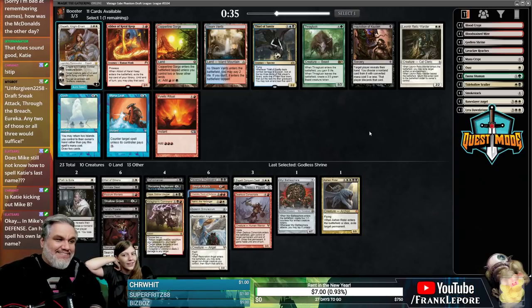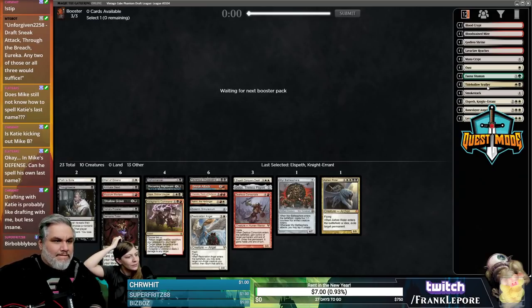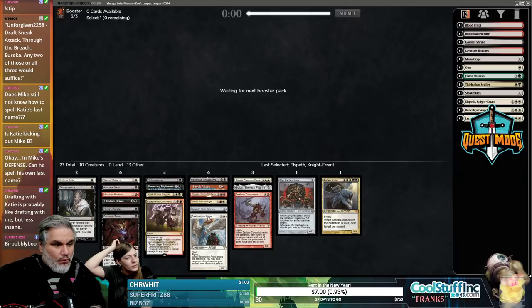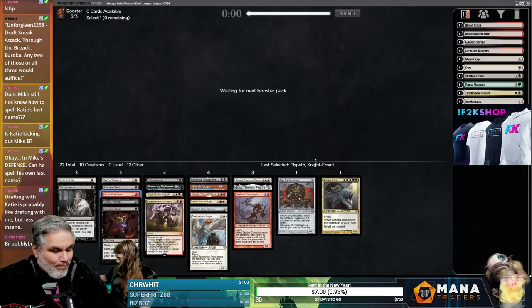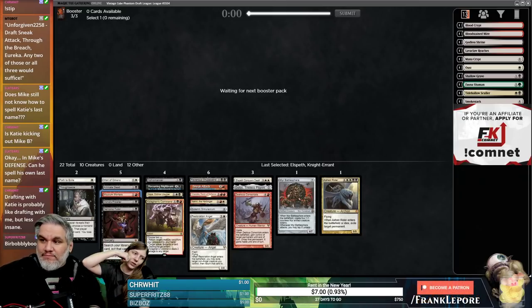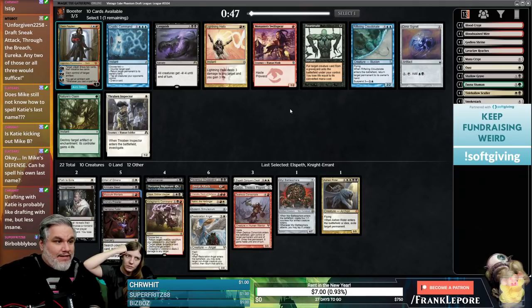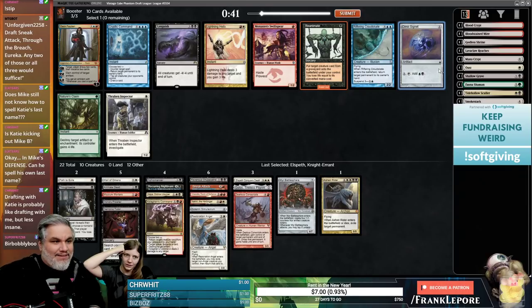I just want an Eldrazi or two — I don't think that's too much to ask. In Mike's defense, can he spell his own last name? Yes, and then he made me spell his last name to prove that I knew it — which I did, and he was like 'dang it.' They're having big chews. Little man, where are the two bearded ones?